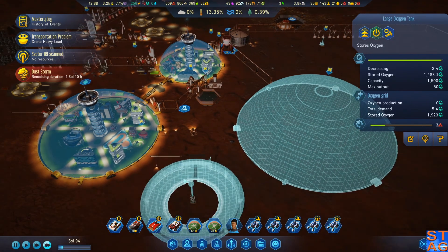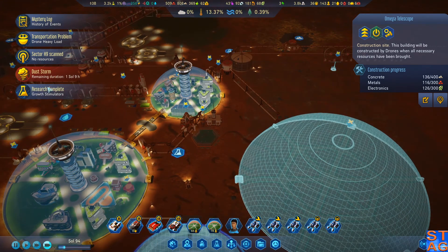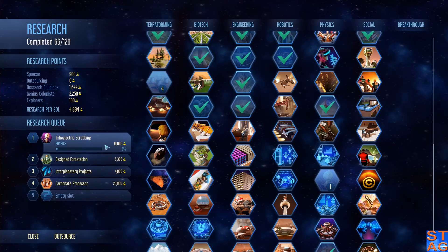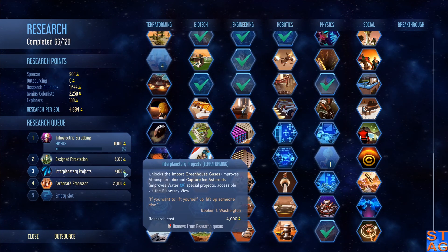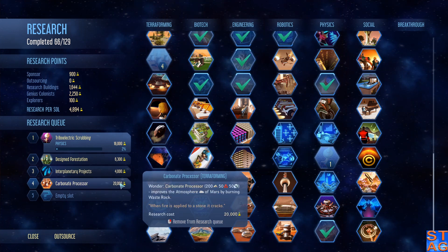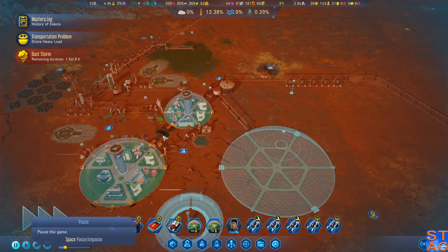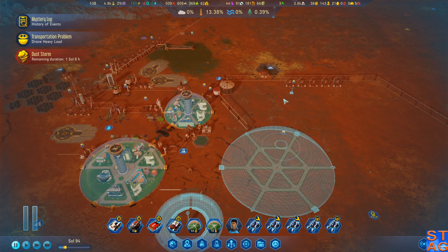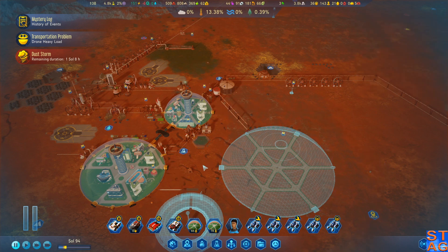Our large oxygen tank is producing — we're getting all the stuff we need for the telescope. We've got all the stuff we need Mars side for the concrete and the metals. We're going to have to import a little bit more electronics — we only have about 70 left. Vegetation is now growing a little bit faster, so we're going to start working on turboelectric scrubbing, then on to design forestation, our new breakthrough, interplanetary projects, and the carbonate processor, which is going to start thickening up the Martian atmosphere. Next video, we're probably going to locate where that missing rover decided to go, figure out what's going on with ESO Corp, get through this dust storm, and continue this mystery. We'll probably start going for the Megadome as well. Like, comment, and subscribe — thank you all for watching, I'll see you all in the next video.